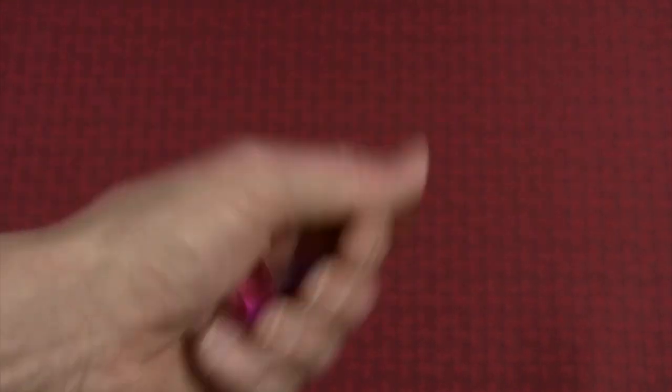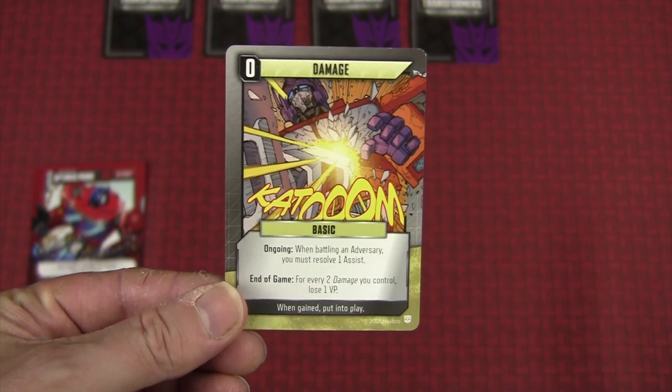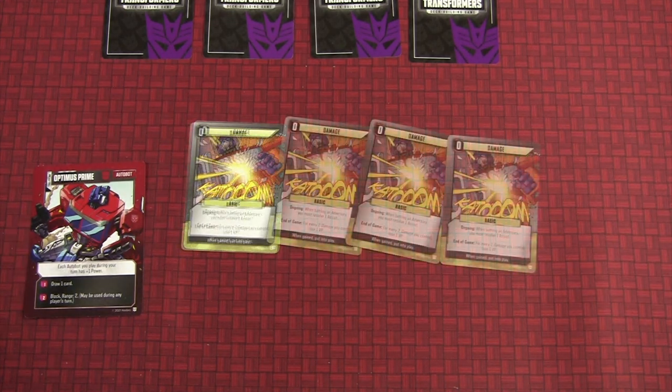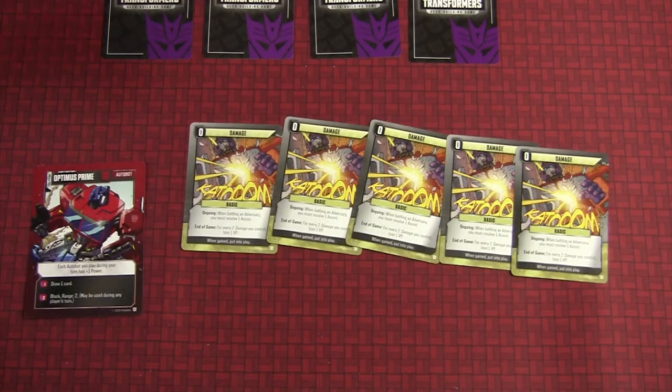In addition to transforming, Energon can be used for other cool abilities, depending on your character. Damage cards, which come from various adversarial effects, sit in front of you. They're worth negative points in competitive mode, but in co-op mode, if you ever have 5 or more damage, the whole team loses the game.